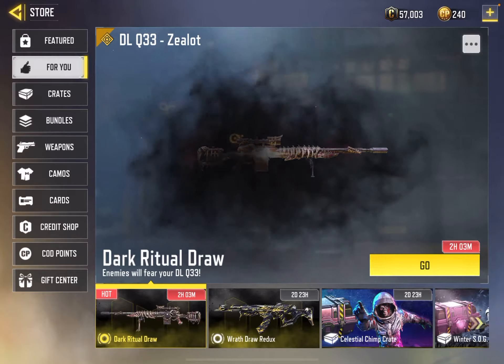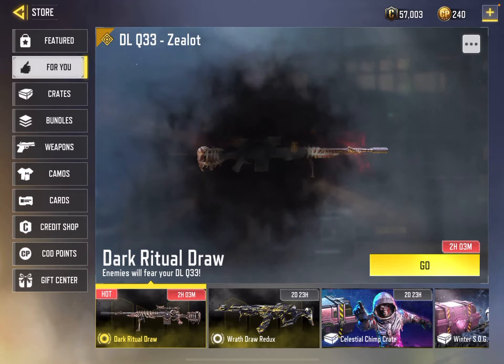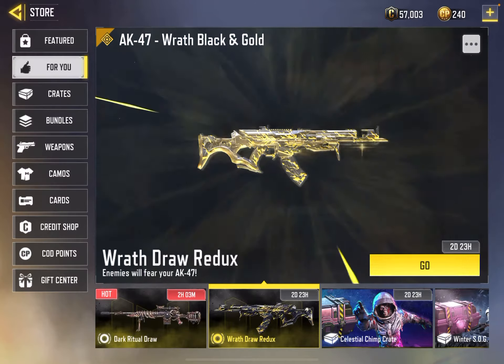Let me go ahead and see all those for you. What the heck is it? It's the Sol stat. Got a Rathdor Redux. That's pretty cool. They have both of those.